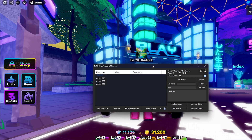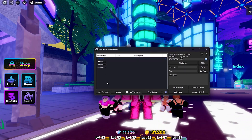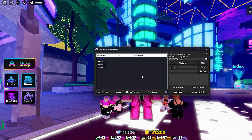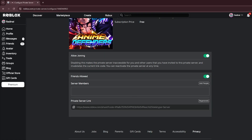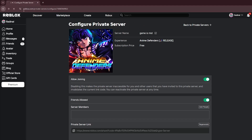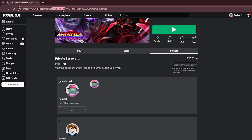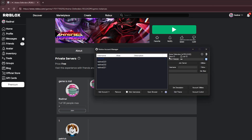Roblox Account Manager is going to look something like this, and you want to add all the accounts you want to use. I've got three alt accounts here that I want to add. The place ID is going to be found in the link to Anime Defenders. If we go to the game itself, it is going to be this link number right here — that number in between the link. You're going to copy that and paste it into the place ID section.